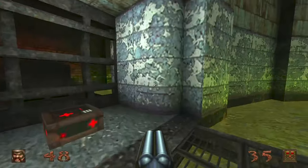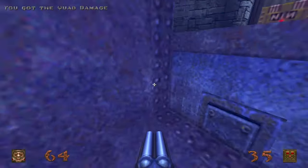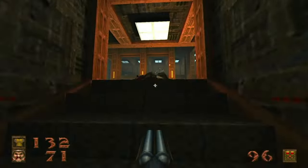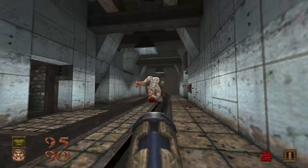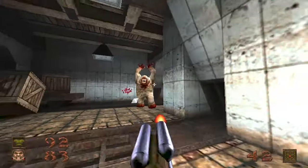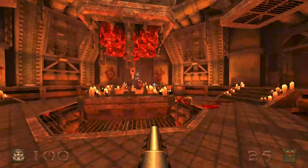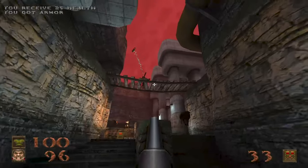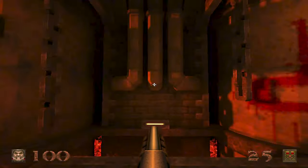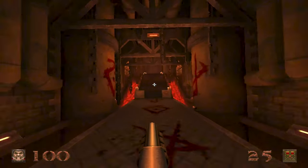Quake Remastered includes the original expansion packs from back in the day — Scourge of Armagon and Dissolution of Eternity. But they've also included two new expansions: Dimension of the Past and Dimension of the Machine. The expansions look awesome and have a bunch of new high-res textures that really give Quake a modern look. They don't follow the same dark, gritty, gothic style that the original Quake episodes had — they try something new, and it's refreshing to see, especially Dimension of the Machine. The shadows in the first level alone look like a whole different, modern game.